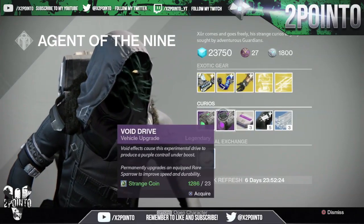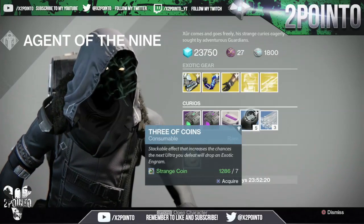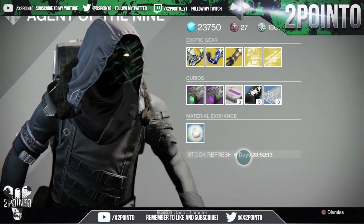Then we have the Emerald Coil and Void Drive Vehicle Upgrades, 3 Heavy Ammo Synth for 1 Strange Coin, 5 Three of Coins for 7 Strange Coins, 3 Glass Needles for 3 Strange Coins, 3 Motes of Light, and then 1 Exotic Shard.